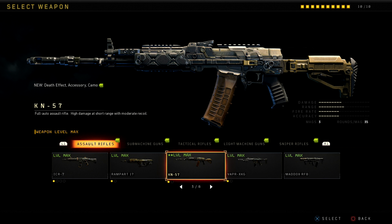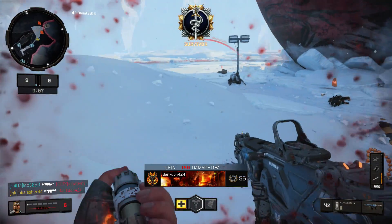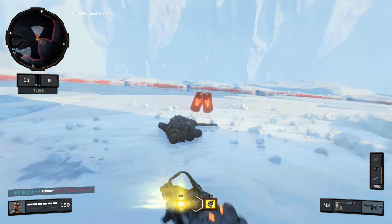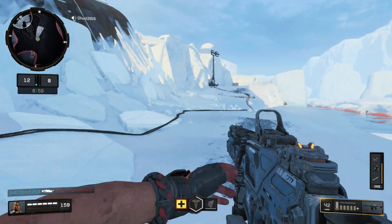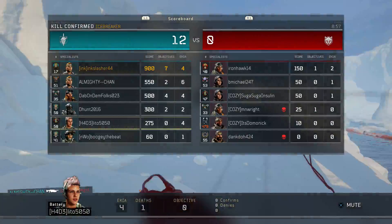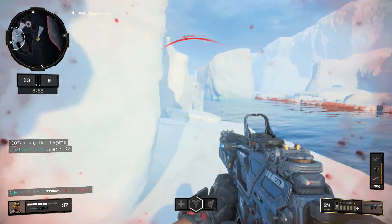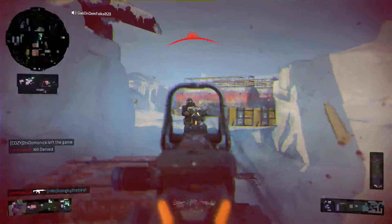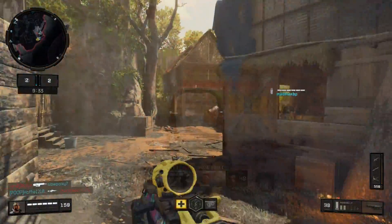The second contender is the KN57. This is a weapon that really wasn't so great at the launch of the game, but through patches and recoil buffs it has become a force to reckon with. The third is a DLC weapon, the Peacekeeper. This one is essentially a better version of the ICR - very close to the same thing, with less recoil and a faster fire rate, which is absolutely insane. So if we weren't accounting for attachments and just looking at the base weapon, the winner would absolutely go to the Peacekeeper. However, that's not the way Call of Duty works.